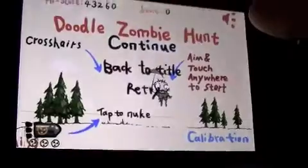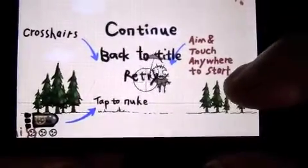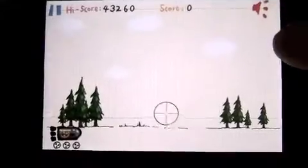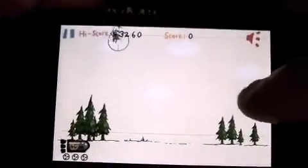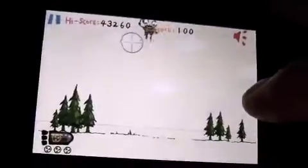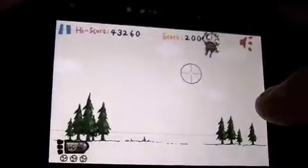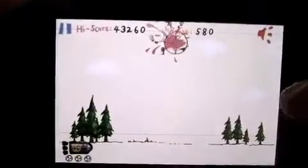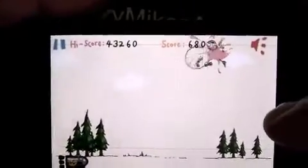So let's go ahead and check this out. You calibrate using the calibration there. We're going to go ahead and continue — I've already been playing a little bit, so I'll show you quickly where we're at. Guys fall out of the sky and I have to shoot them. It speeds up rather quickly and you have big and little guys. I'll show you the nuclear bomb when I get a little overwhelmed.